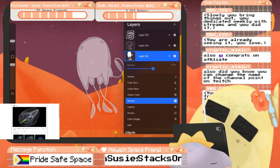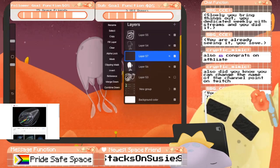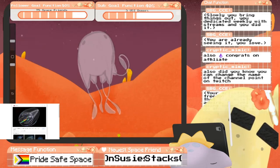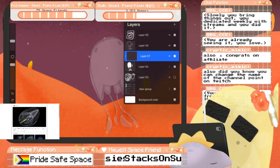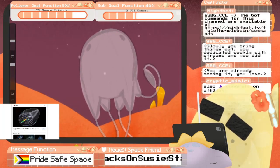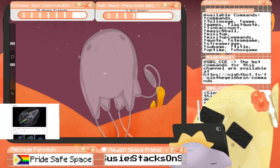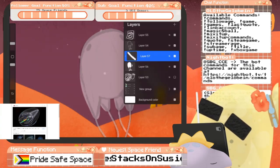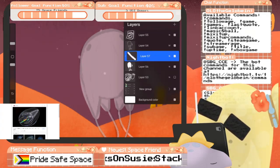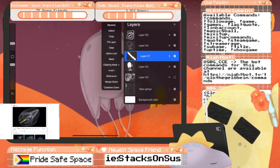Let's find a good transparency for him — we'll do about 50 for the first layer. I'm gonna do a clipping mask, let's turn this up to 65. That's not really working, so let's not do a clipping mask.